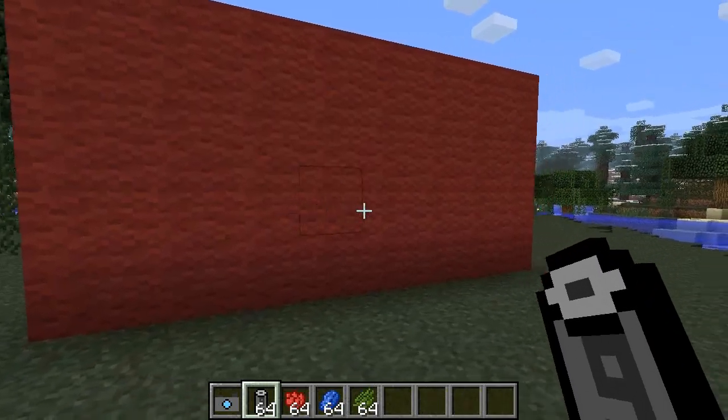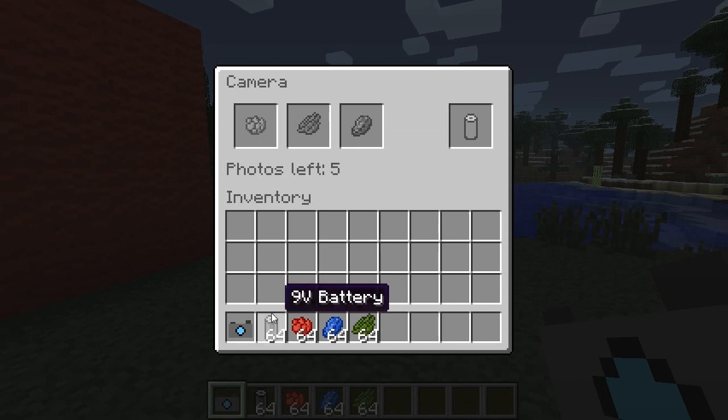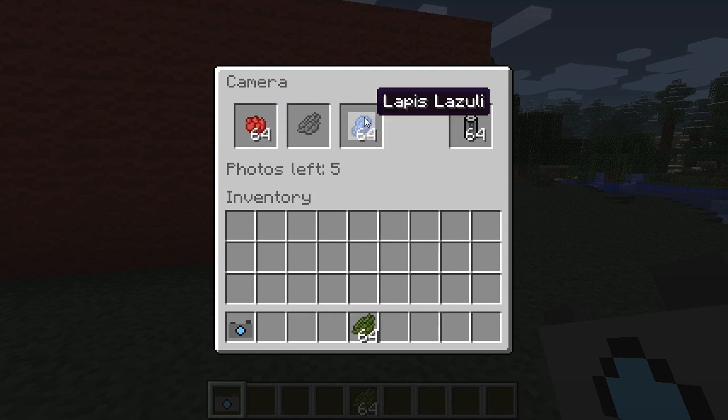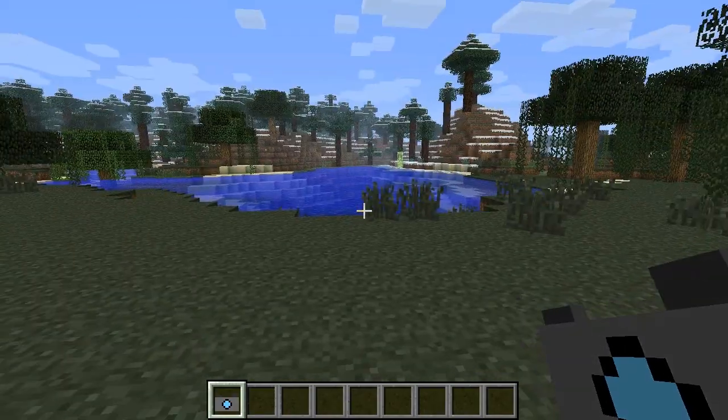So you make the batteries, and the way they work is you get your camera and right-click - a little menu comes up. You get your batteries - I've got a 64-stack of nine-volt batteries for maximum power. You put those in, and then you're going to have to put your red, green, and blue dyes into the camera so it can produce color, which is cool. I put in 64 of each so I can take maximum photos.